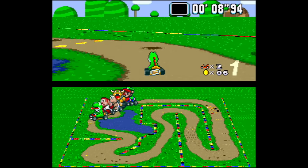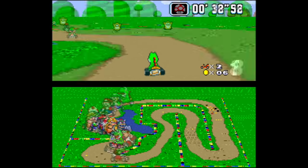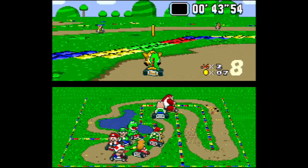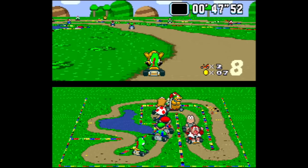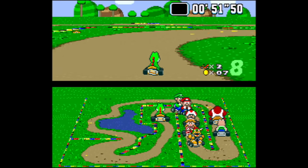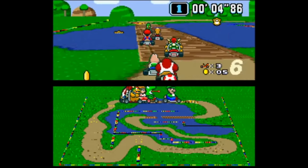Next is Donut Plains 2 and its Monty Moles, which changed fundamentally. In the final game, when you hit a Monty Mole it attaches itself to the front of the cart, slows you down, and causes you to drop coins until you knock it off. In the proto though, it simply spins out the player and causes them to lose coins.